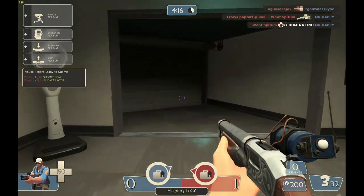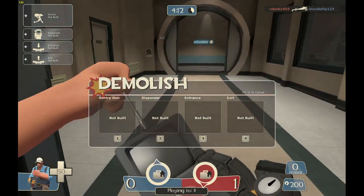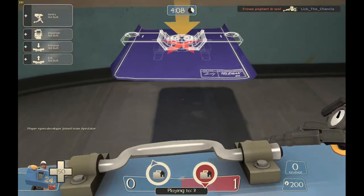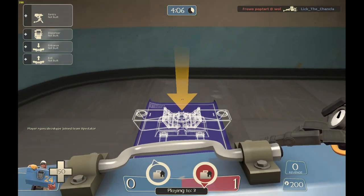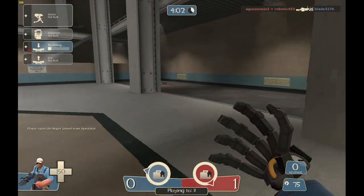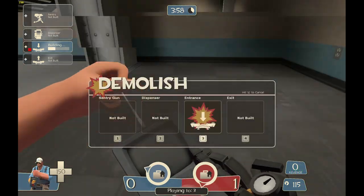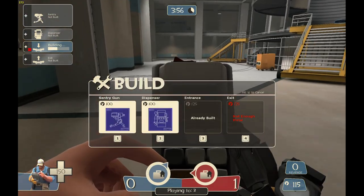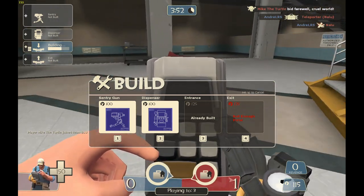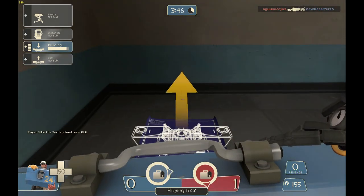Here in TF2, as you can see right here, I'm an Engineer, and what I can do is I can go ahead and place down a Teleporter. As you can see, we've got a little blueprint, and we can place it down, and while that's building, I'm going to go over here, I'm going to grab a little bit more metal. I still don't have enough metal, but then what we're going to do is we are going to construct ourselves an Exit Teleporter.